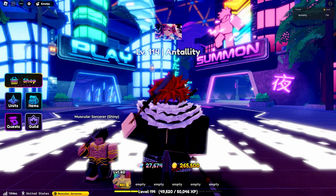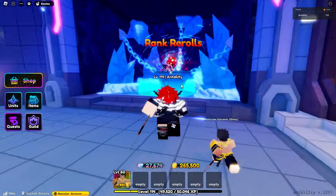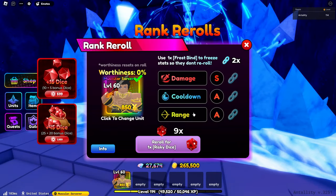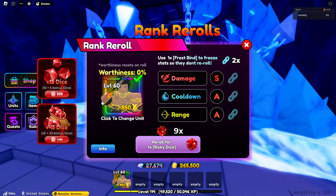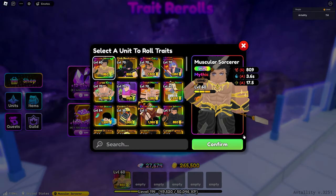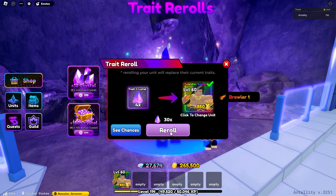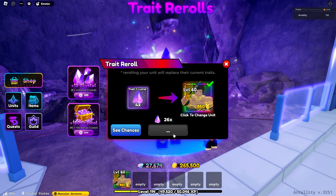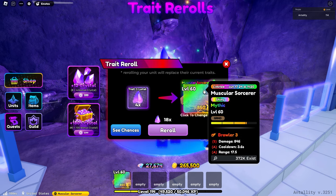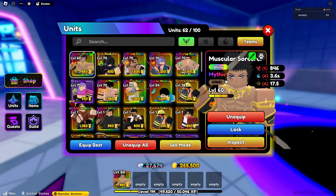Since I've grinded the worthiness of my Muscular Sorcerer, I've already re-rolled his stats and it's actually really good — S damage, A cooldown, and A range. But the trait is Brawler 1, which is not great, so I'm going to try to re-roll it right now. I'll take Brawler 3 — that's not even bad — so I'll just keep Brawler 3 for now.